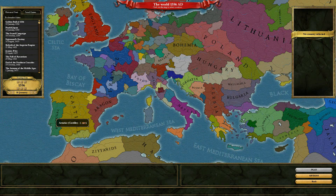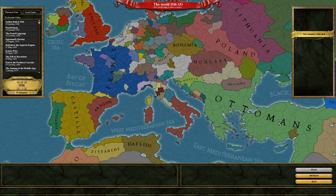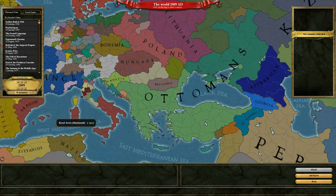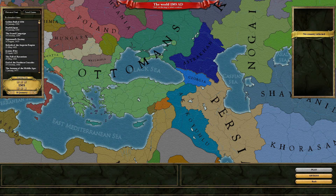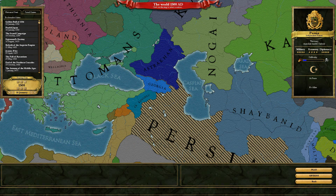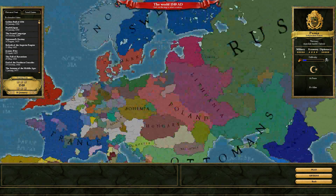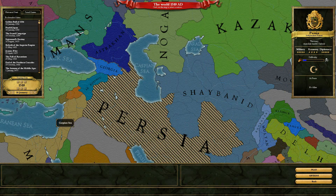I'm not going to be starting at the start in 1356. I'm going to be starting all the way in 1510 because I am playing Persia. You'll notice before 1510, Ak Kiyunlu is extremely powerful, and I like to play Persia without getting killed within the first few minutes of gameplay, because I doubt that would be fun. So I'm going to start in 1510.